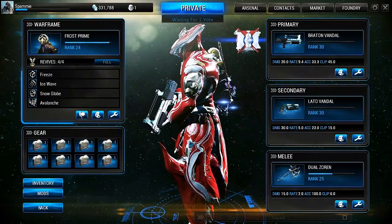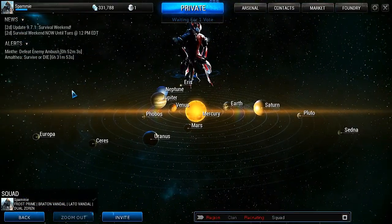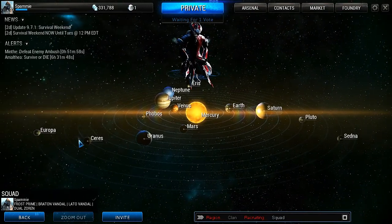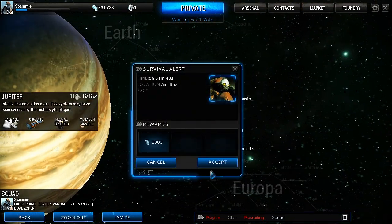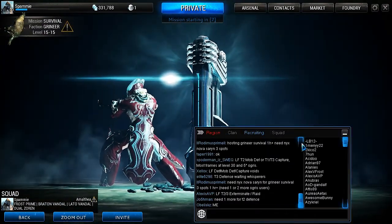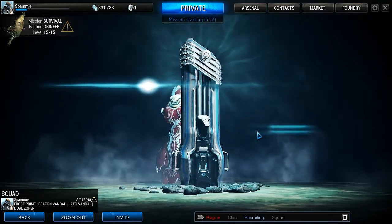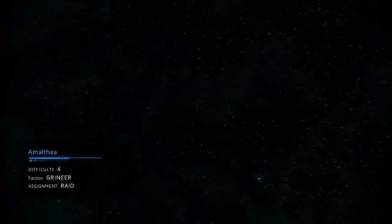So what we're going to do in this video is the Survival Weekend Mission, and in this mission we test the Survival Game Mode, which is going to be available in Update 10. I want to do it solo. I'm targeting 5 to 10 minutes, I don't want to go on a long run. I'm not sure how I'm going to survive with Frost Prime against Grineer — maybe it's going to be easy, maybe not.